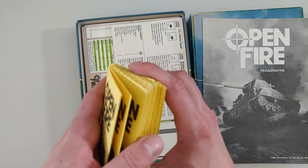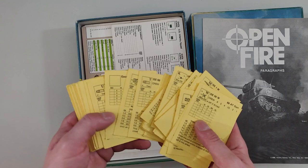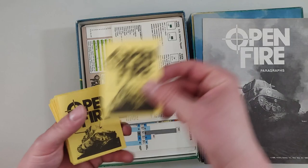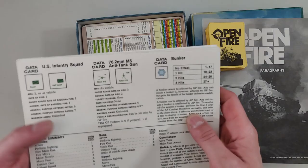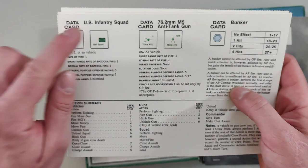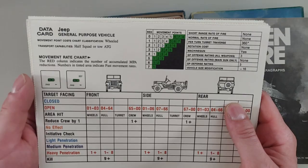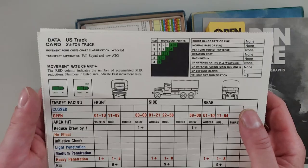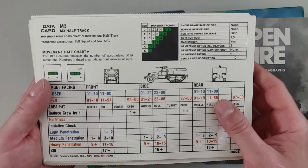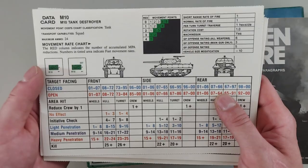There are duplicates for different tanks and vehicles, so I'm guessing you'll get these assigned to your units. Some cards are particularly cool, describing different unit types. We have a US infantry squad, a jeep — described as a general purpose vehicle — a US truck (a 2.5-ton truck), a half-track, the M8 Greyhound armored car, and an M10 Tank Destroyer called the Wolverine.